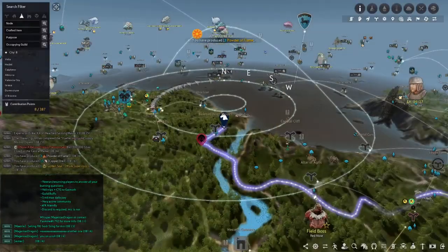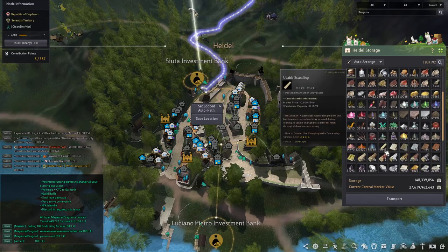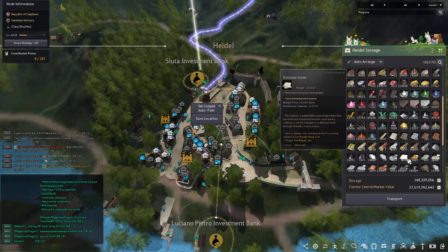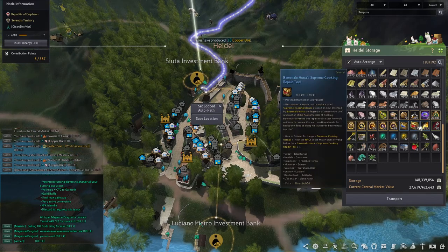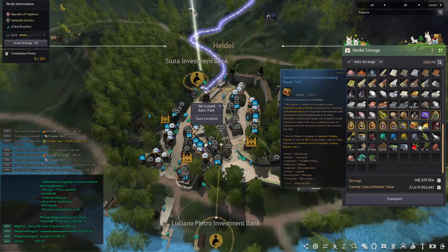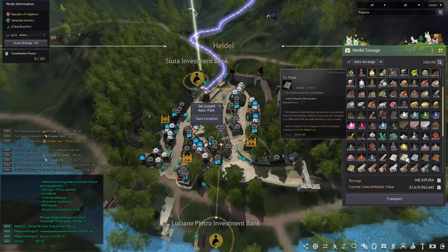I spent a lot of time gathering and processing — gathered a ton of logs and a ton of rough stone. Now I have 1,450 usable scantling and 1,500 polished stone, so I am ready to do the cooking. I've got 14 repair tools for the supreme ones, which have 5,000 durability. I'm probably gonna get seven or eight thousand uses out of that because of the cooking mastery that I have.